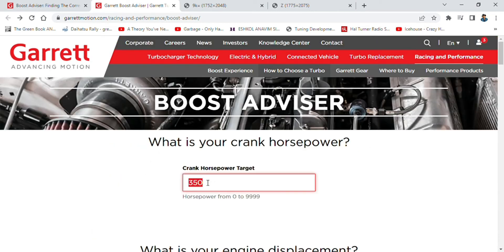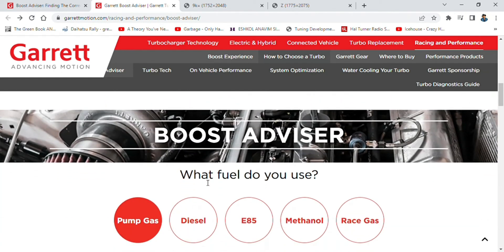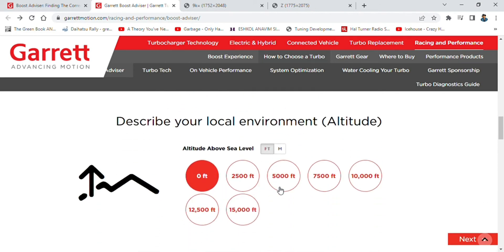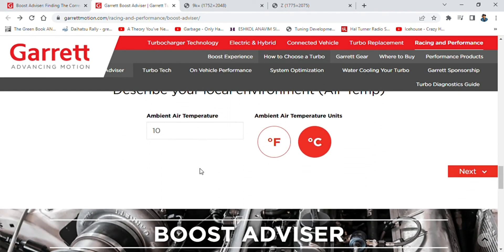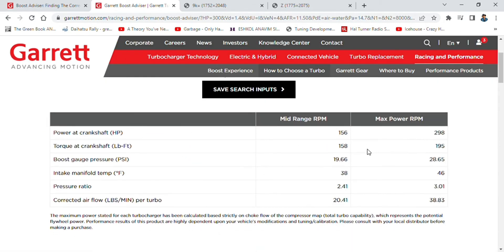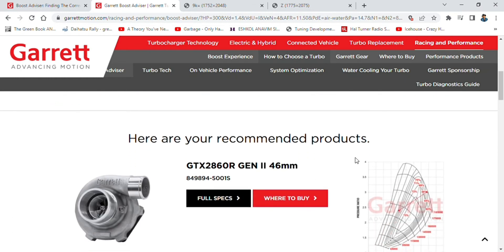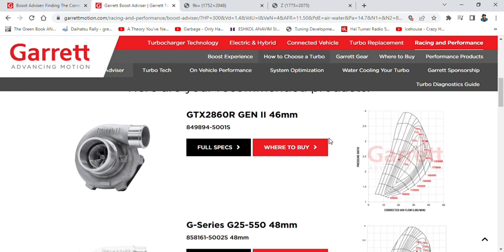Let's check out the 300 horsepower mark — what turbos do you think they're going to give us? Same settings, only change is I've put in a water-to-air intercooler this time and I'm upping the revs to 8,000. So we've got two bar on the boost gauge at max RPM — pressure ratio is 3. The GT 2860R is there but we're closing on the choke point, we'll open that up in a second to look at it.